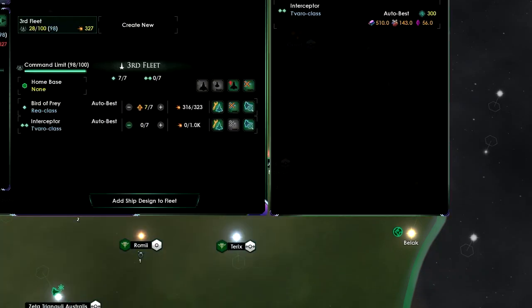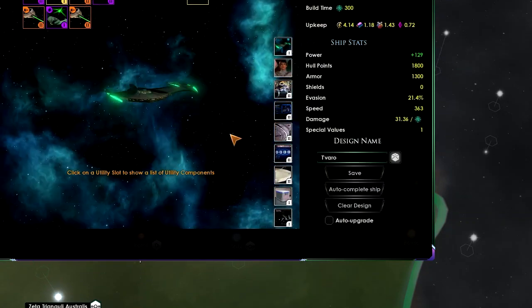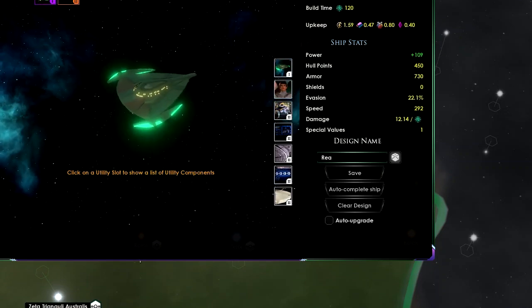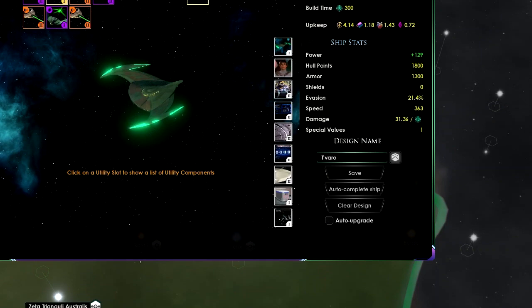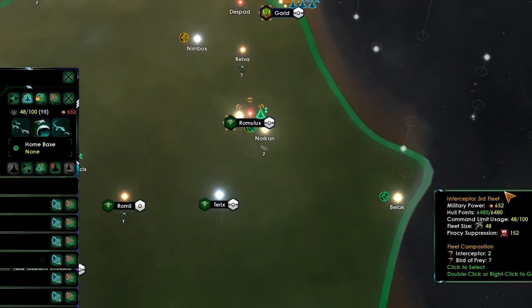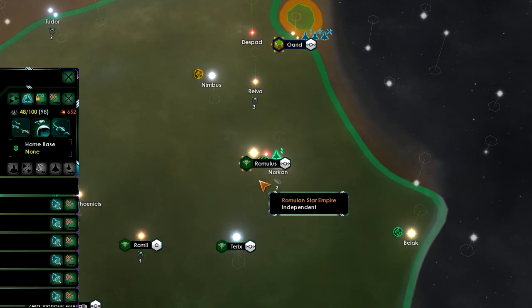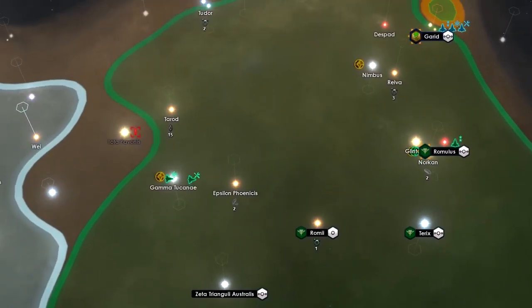Looking at our ship designer, these are our interceptors and this is the rear class — what we've had until just now. We can upgrade. Let's set those to upgrade as well. Those birds of prey will upgrade after the interceptors are built.